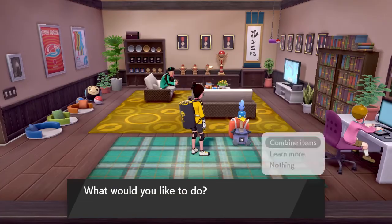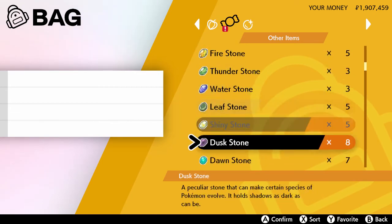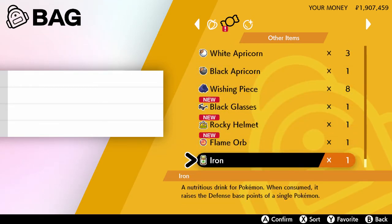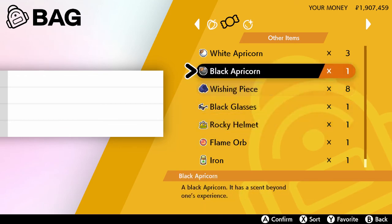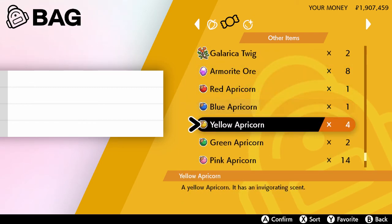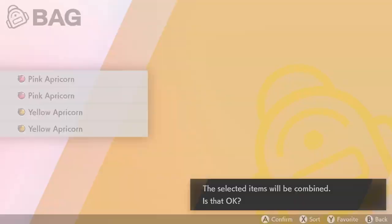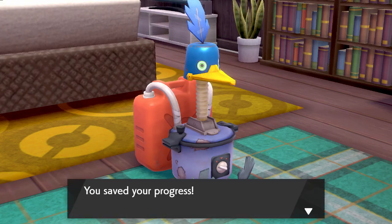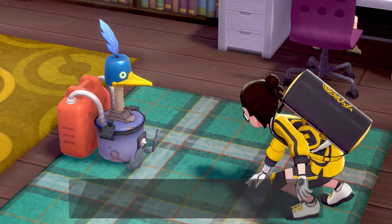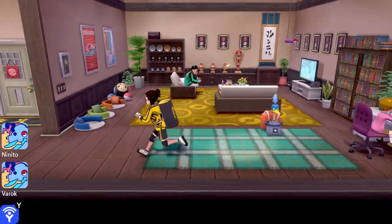You know what, before I go fight her I'm gonna combine some items with the Cram-o-matic. Let me go all the way to the bottom of the list. Apricorns - what happens if we mix a pink Apricorn, another pink Apricorn, and two yellow Apricorns? Probably not anything interesting because I suck at this. Combining process complete - a Heal Ball! Nice, I got an extra Heal Ball.